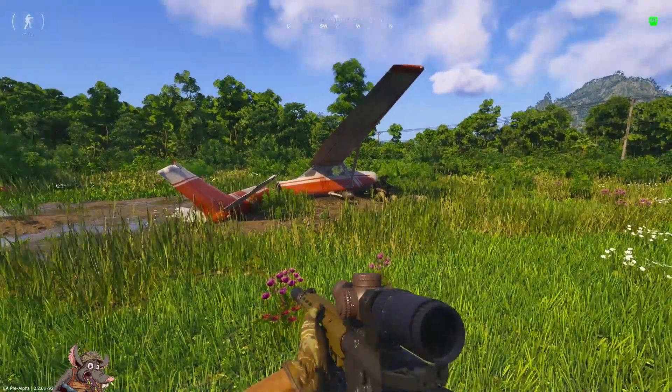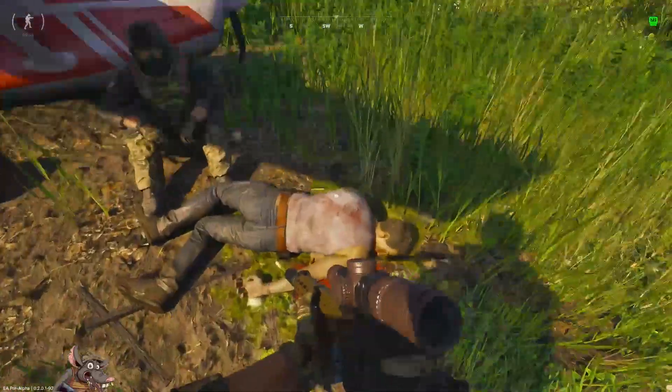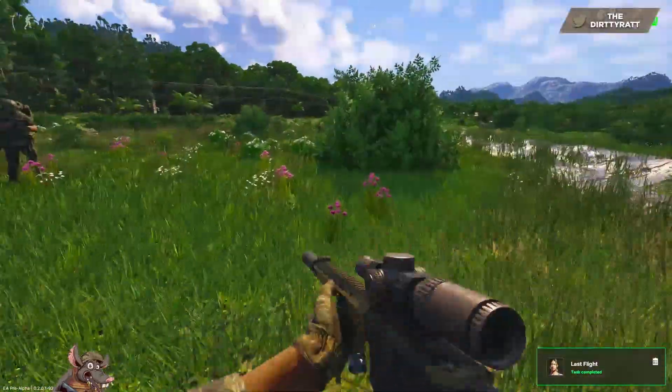You're going to find this plane here. You're going to walk up to it, approach the body, and then inspect and report. And that will take care of the task Last Flight from Artisan.